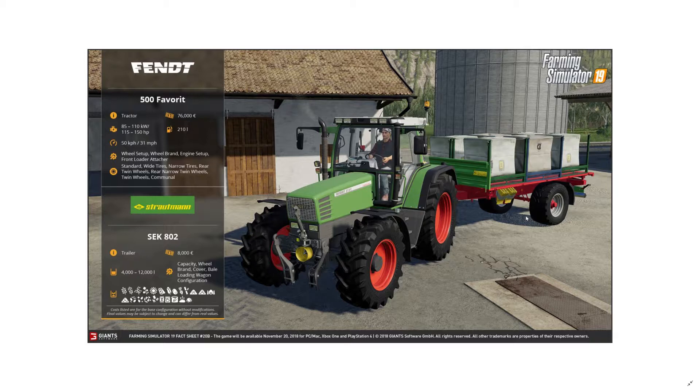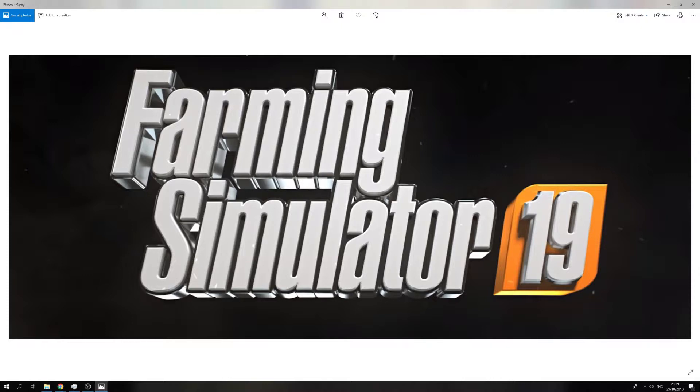The Strautmann trailer has a capacity of zero to 12,000 liters — it's zero when you don't have sides on it. I'm going to be using this on a regular basis. And that's it, guys! I hope you enjoyed this video with a little bit of personal commentary. If you haven't seen some of these fact sheets, please like the Farming Simulator Facebook page — they're all there. This was just a recap of what's been happening over the last couple of months. If you enjoyed this, press the like button and subscribe. See you tomorrow, bye!